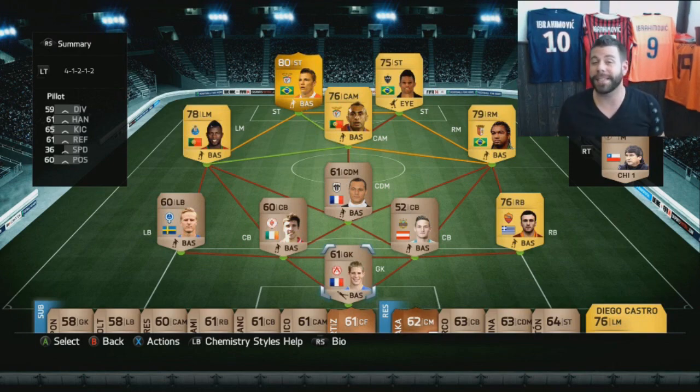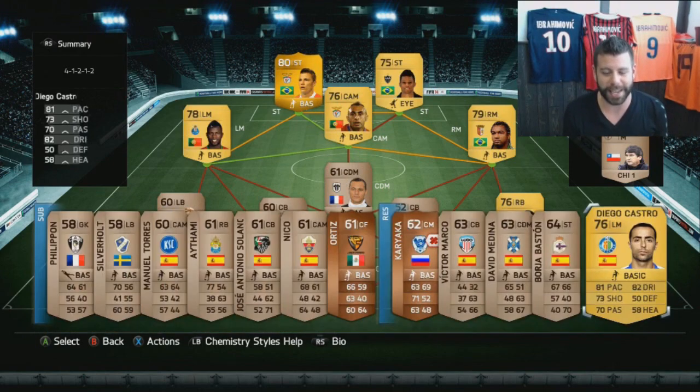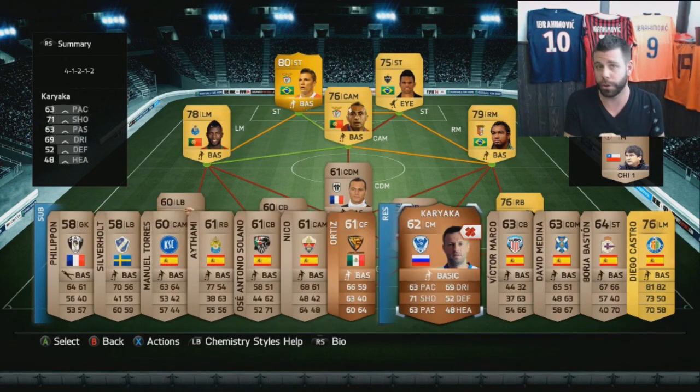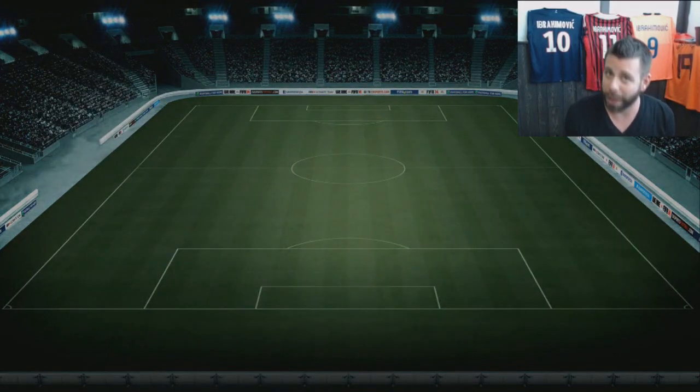That's how you do well on Ultimate Team — run your club efficiently. So here's the main team: 61 chemistry, 69 rated. I've got the fitness team on the bench and the injured player in reserve. After two games he'll be uninjured. And on the plus side, we have about 1,400 coins to spend.